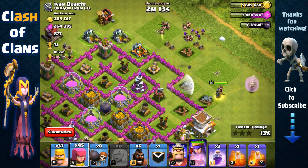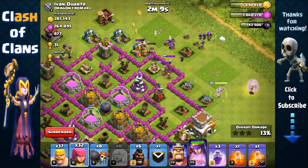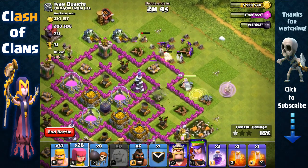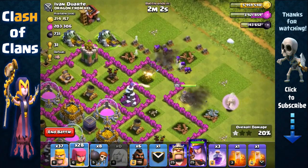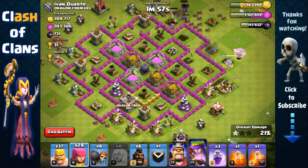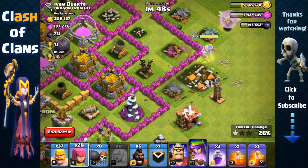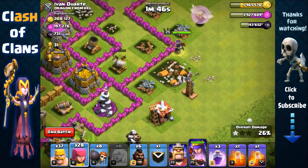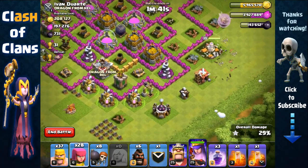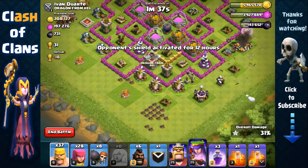She's gonna go for the air sweeper next. We're gonna send in barbarians and archers to remove that cannon, because right after the town hall she's going for the air sweeper since it's the next closest. There were some skeleton traps that stopped us but it doesn't really matter. She's gonna take out the tesla right after the air defense and then make her way towards the south — perfect.